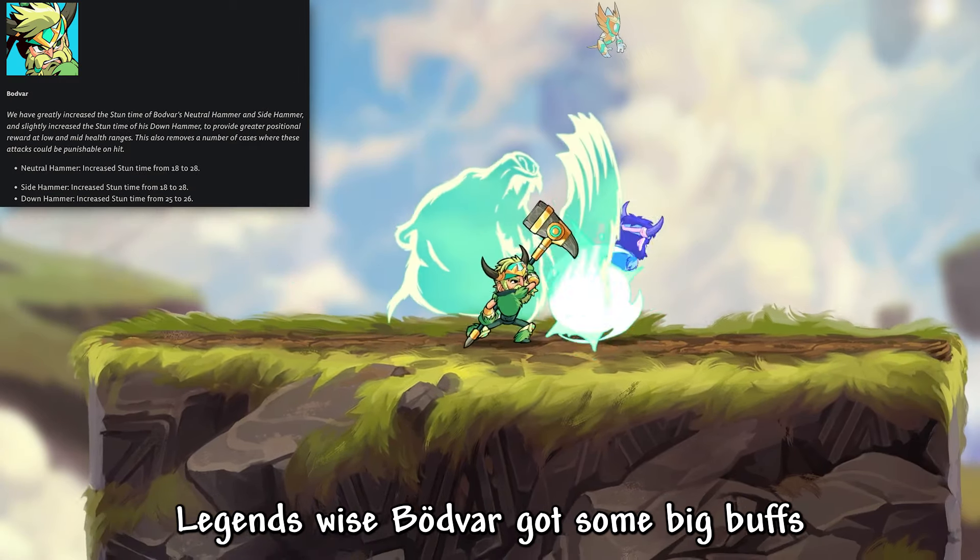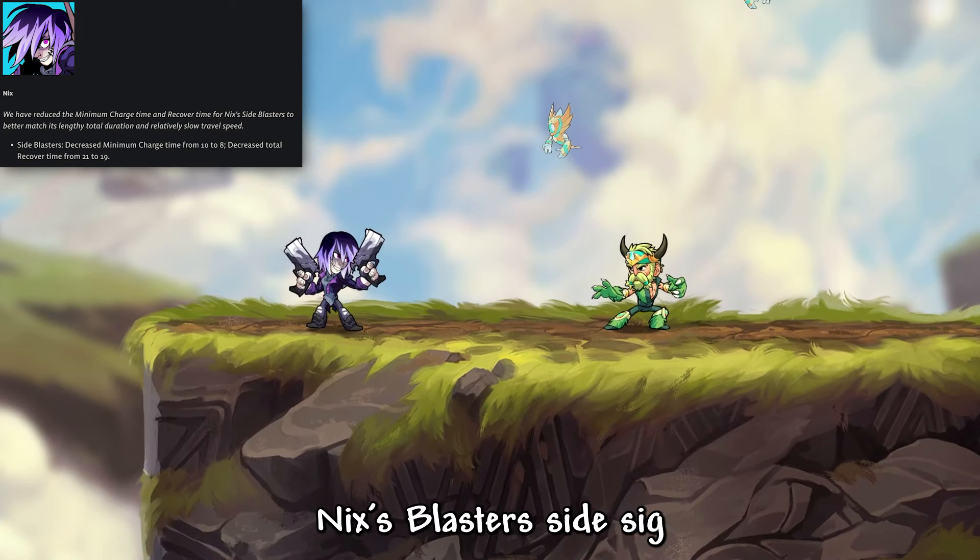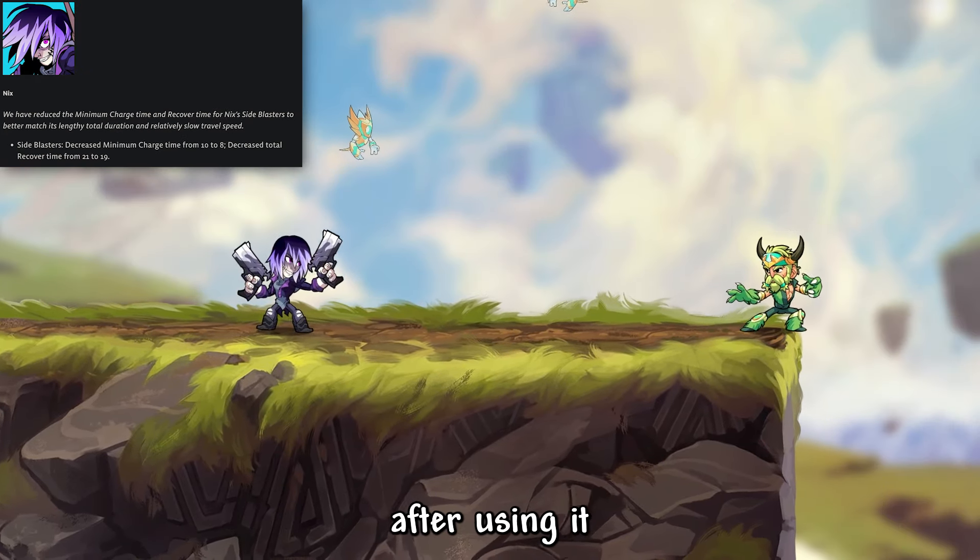Legend-wise, Vodvar got some big buffs to his hammer signatures, increasing the stun on all of them. Of course, Hammer Neutral Sig will come out faster. Nyx's Blaster Side Sig will also come out faster, and you'll be able to move sooner after using it.